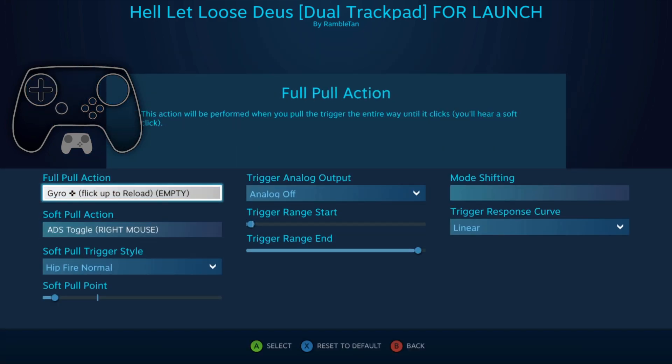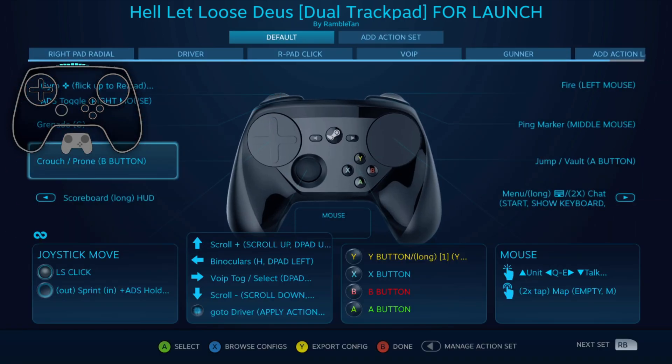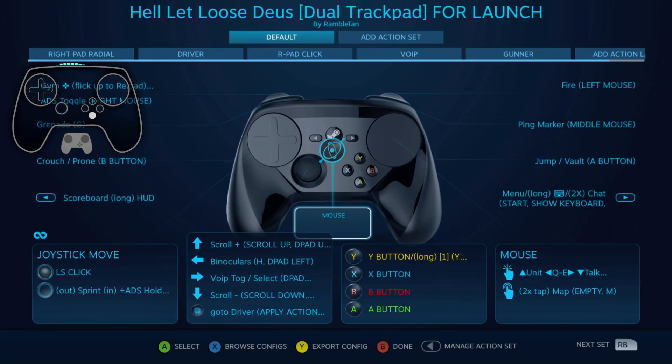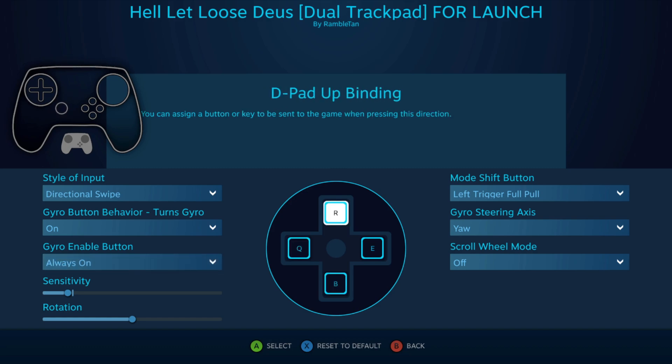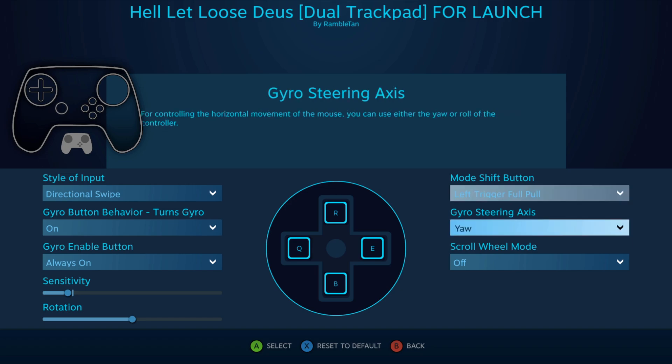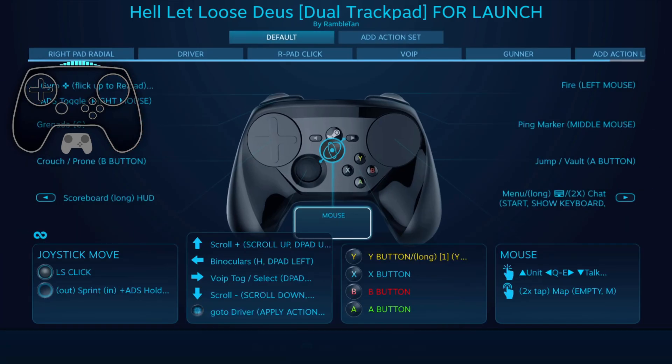Left trigger full pull — I just give it an empty binding. I keep hip fire normal so I can activate the gyro flicks whether aim-down-sights or not. In here, left trigger full pull is a directional swipe that is always on — up is reload, down is melee, tilt left and right. But if you put this to roll, suddenly something pretty honking cool happens.